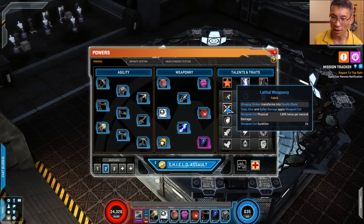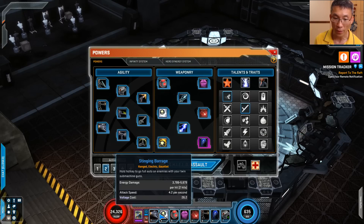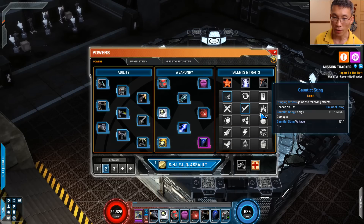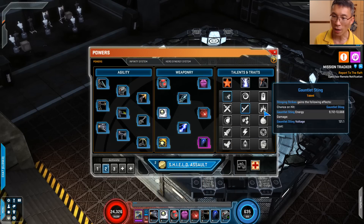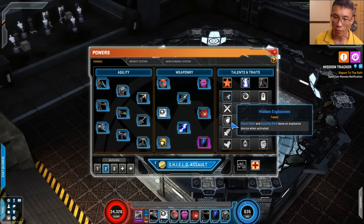Out of these three, I'm going to pick this one. Lethal weaponry — stinging strike transforms into deadly blade. Snapshot and bullet barrage apply a straightener cut damage over time. Or the baton option — stinging strike transforms into electronic baton, and you spend voltage to deal more damage. So this is the one that would transform the power into a gullet power, using a lot more voltage. Or you can say stinging strike got a following effect. There's a lot of options here. I'll go for this one and show you how the whole voltage system works and why it is rather painful.